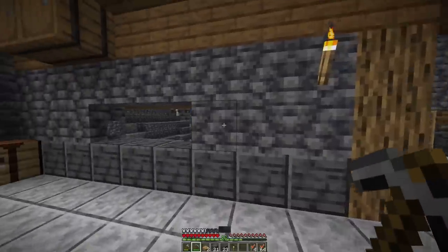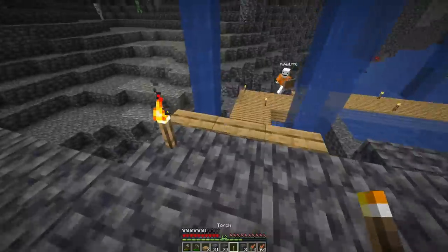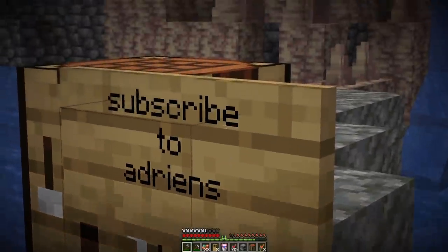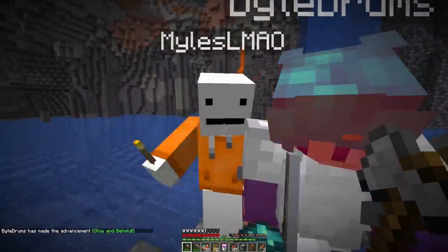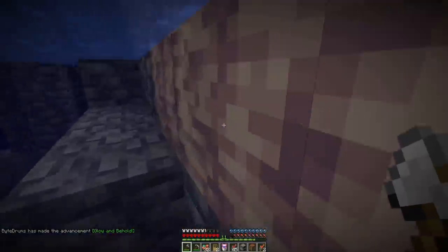We were dealing with a zombie apocalypse throughout all of this because there was actually no lighting. There were just so many mobs. Byte also wanted to show me a sign — he placed one down, said something very nice, and put glowing on it. Apparently the glow squids drop a glowy thingy and you put it on a sign to make the text glow. It honestly looks sick.